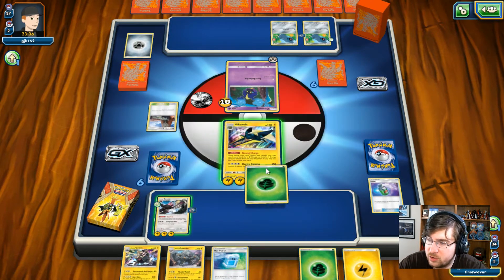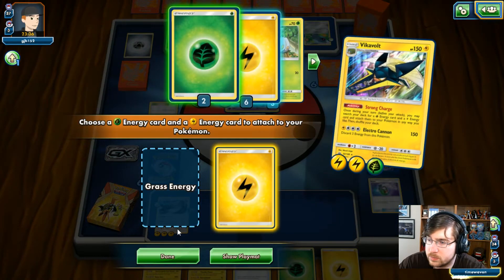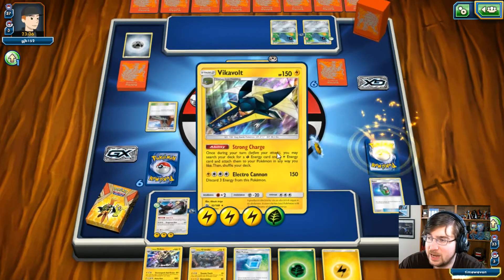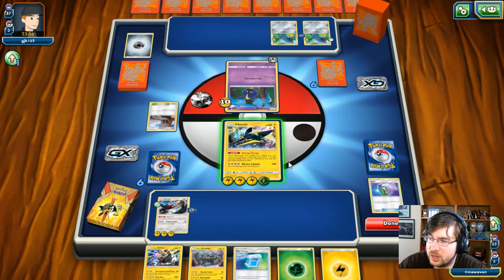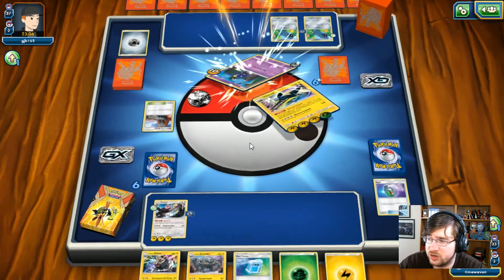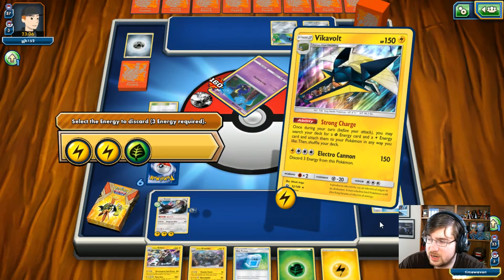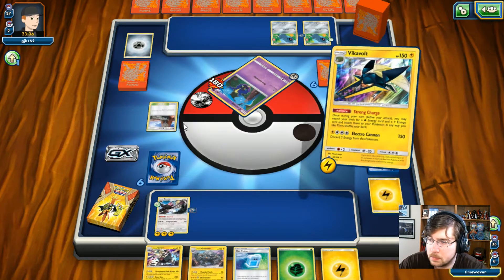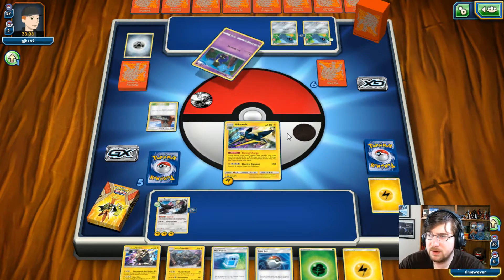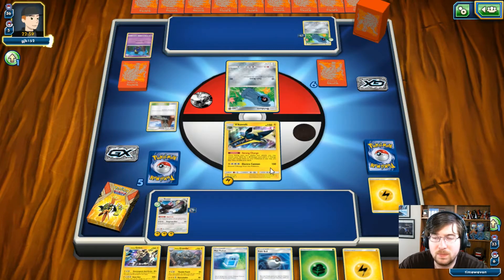We're going to get a nice Grass Energy down, and I just need to get an Electric Energy now. We're going to put it on the Vikavolt — we can actually attack here and get rid of this guy who's collecting all his Energy. I do have to discard three Energy to do it, but I'm okay with that because I can attack next turn as well. We are going to gain one prize, and that's going to be a Pokeball. Maybe it'll be for that Tapu Koko — if I can get that Tapu Koko right now, it would be incredible.